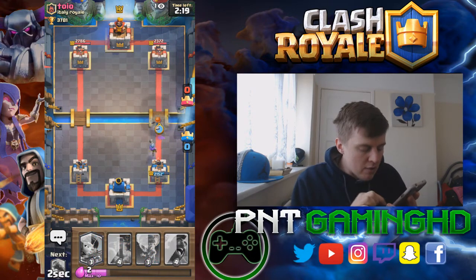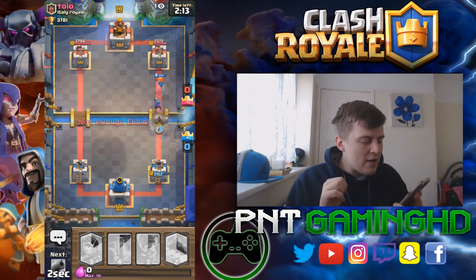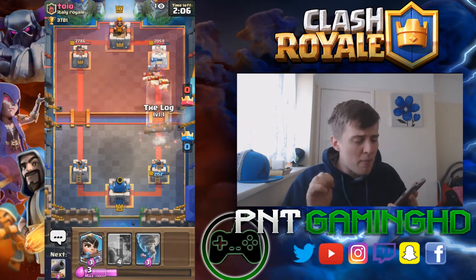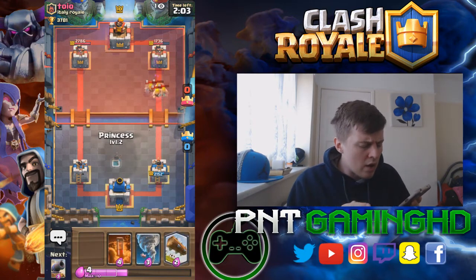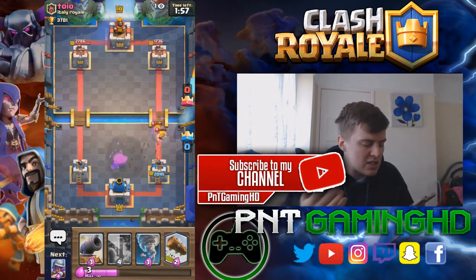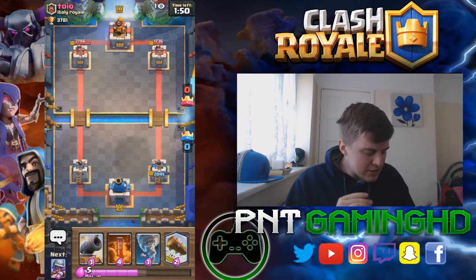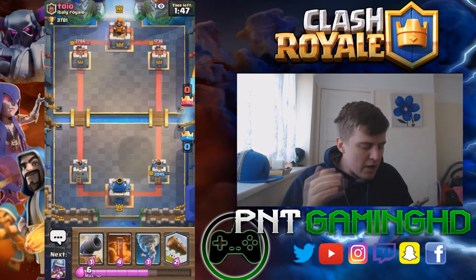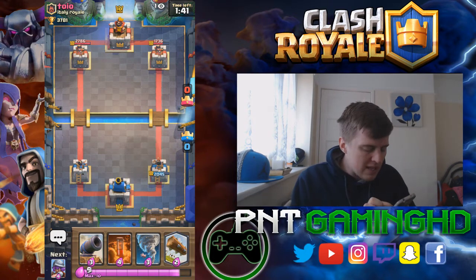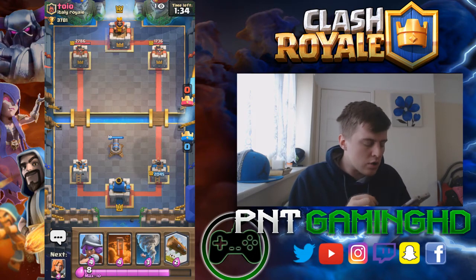We put the valkyrie and then send the hog rider — the third component of this deck. The valkyrie still has half health and takes out most of the barbarians, while the hog rider gets two or three hits on the tower. He arrows our princess — that's okay, free-for-free value. We're winning on damage. He's level 10, one level below us, so we need to keep it in perspective. I put the cannon since I've got three spells in hand, which isn't great.